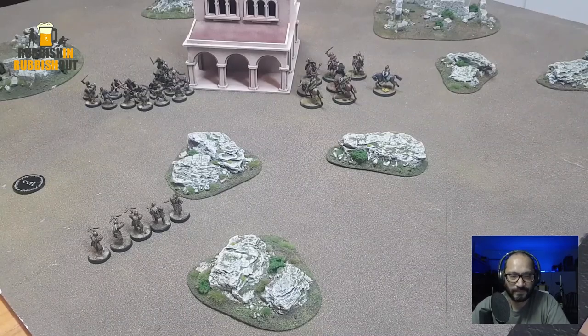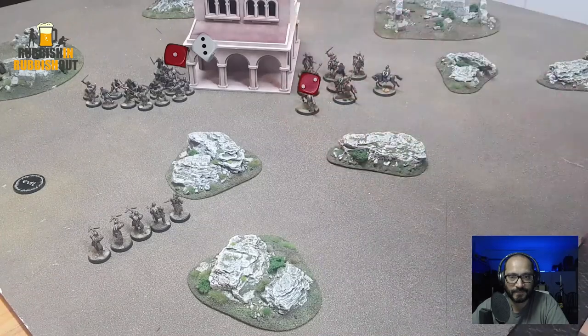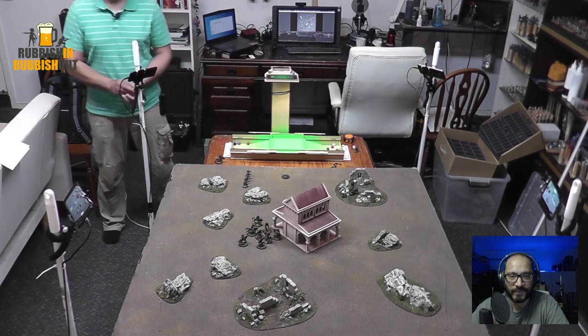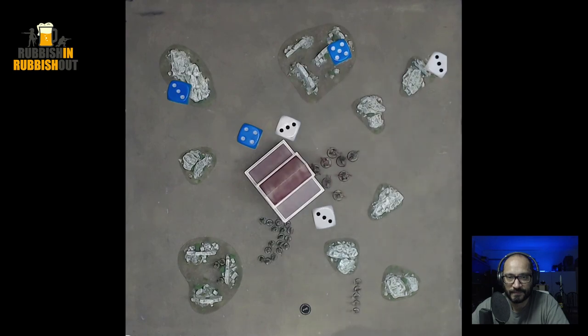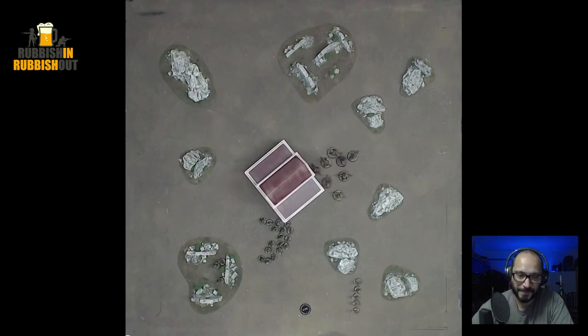We'll do this other Warg rider — again 2-on-1, no bonuses for charging. Oh, Isengard do win on a mid-level 3 — push those guys back, nobody's trapped. Rusku has 2 attacks. Thaedrid in there has 3. Who wins the fight? I think this is a fight between Sharku and Thaedrid — Thaedrid does. No damage done to Sharku. All right, so that's that mess over here sorted out.